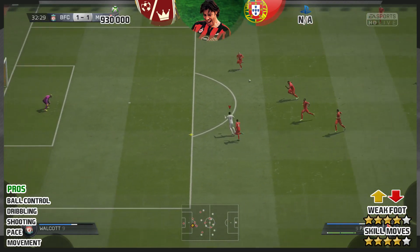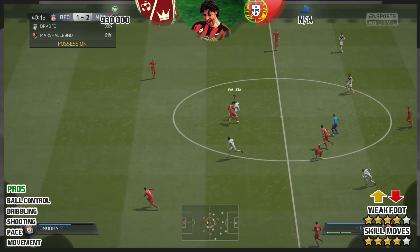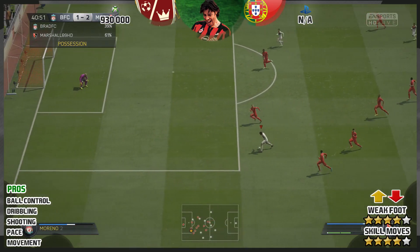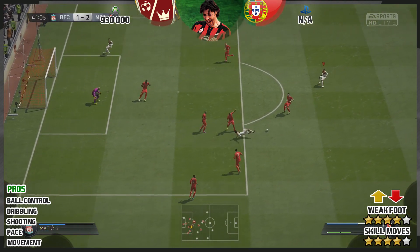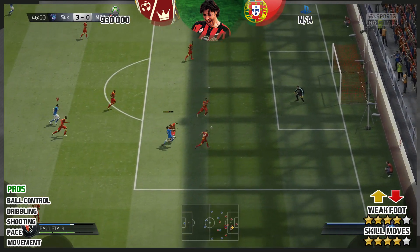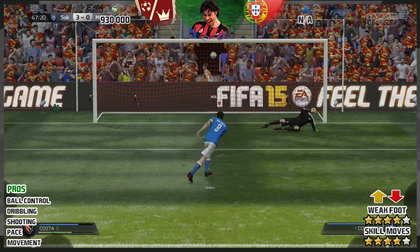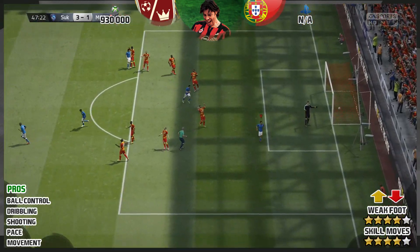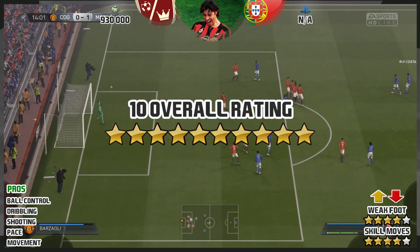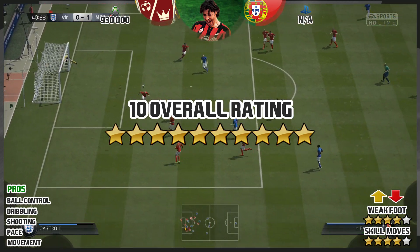He's just so good that I couldn't find anything wrong with this card. Shooting wise — fantastic. Pace wise — impeccable. I thought he'd be quite slow, but he's actually really, really fast. And his movement is some of the best on the game — he moves into space every single time, he's always available for the pass, he always receives the ball and does something with it. This card is one of the best CAMs on the game and he's getting a 10 out of 10. I couldn't find anything wrong with this card whatsoever — so for one last time, before Team of the Year, smash that thumbs up button.